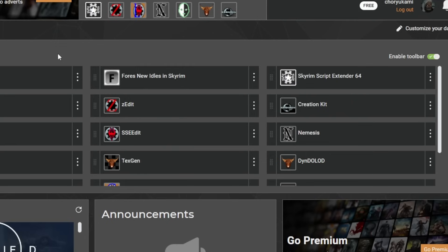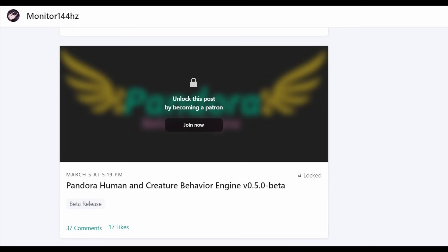I might cover that in a future video. Also, there's a mod in development that will replace Nemesis called Pandora, by Monitor 144Hz. Apparently it does what both Nemesis and FNIS do, and updates are about 10 times faster.